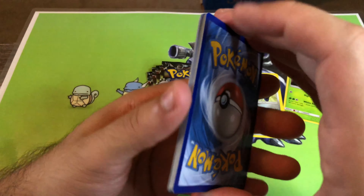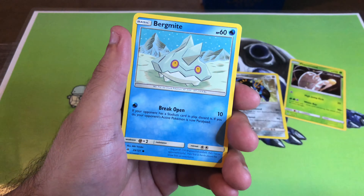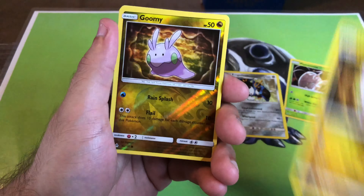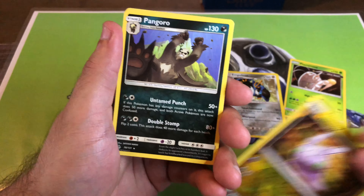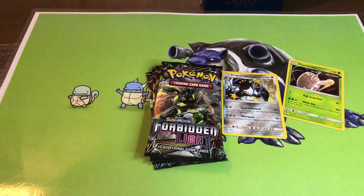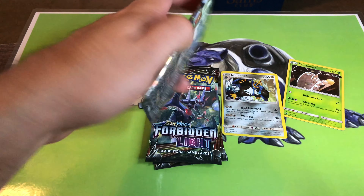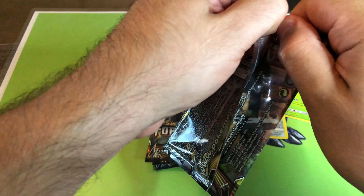Pack three has pancham and the rare Noivern. Grass lady, Braxian, mystery treasure. I would love to smell like... I'm the worst booster pack opener on YouTube, but hey, not everybody can have such a skill, so don't hate.